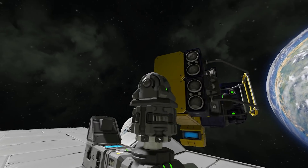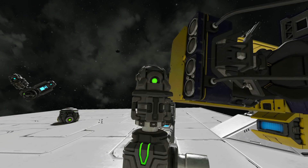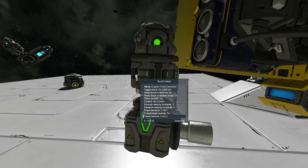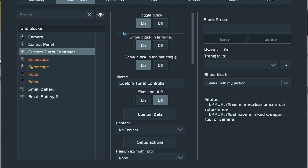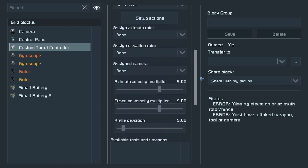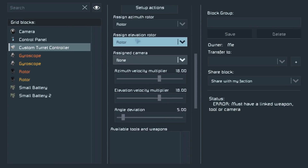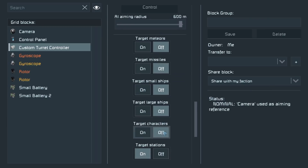If you're not using BuildVision, you'll need to have a temporary terminal on the unpowered part of the grid to attach the rotor. Using BuildVision, it's just easier to hop into the menu and press attach. Once your two rotors are connected, go to your terminal, go to your gyros and turn on override controls. Go to your custom turret controller and make sure you set both rotors as the separate rotation axes. Add your camera, set the velocity to max, and then turn off all your targeting to begin with.